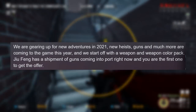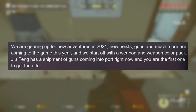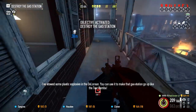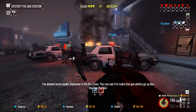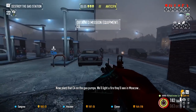We are gearing up for new adventures in 2021, with new heists, guns, and much more coming to the game this year. And we start off with the weapon and weapon colour pack. Jiu Feng has a shipment of guns coming into port right now. It does say a new weapon pack and a new weapon colour pack, however it's just one DLC this time and not two separate ones. It seems as though Overkill won't be making any more DLC packs where there are only weapon colour packs included — instead, they've bundled them in with the guns.